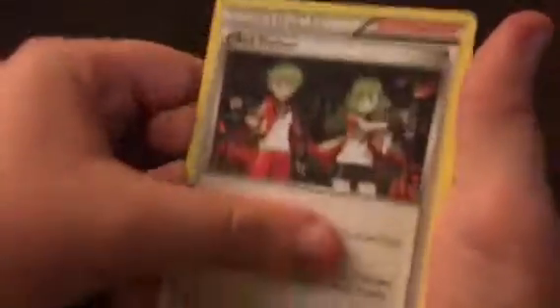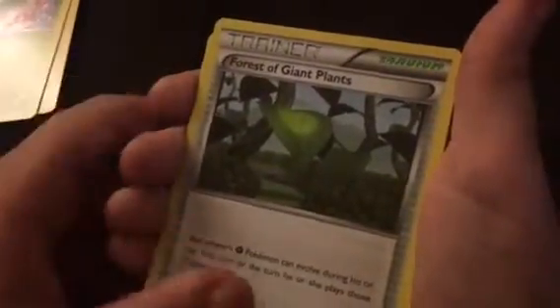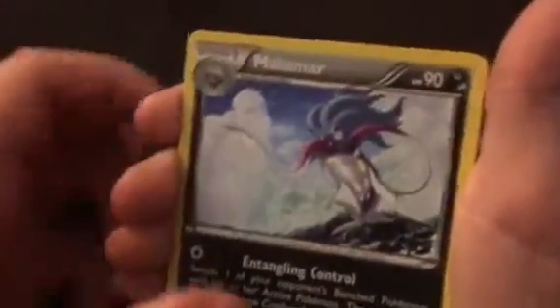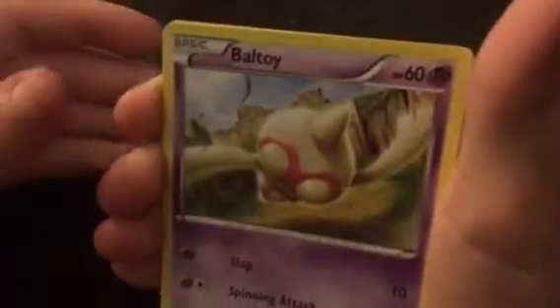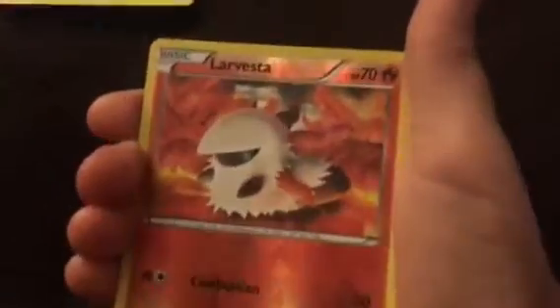Got an Ancient Origins pack here. So we've got the Ace Trainer here. Blossom. Pretty nice. Forest of Giant Plants. Gumi. Malamar. Baltoy. Beldum. Relicanth.